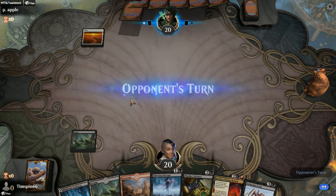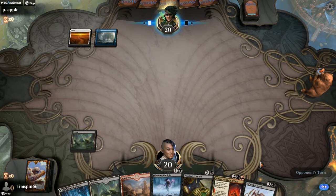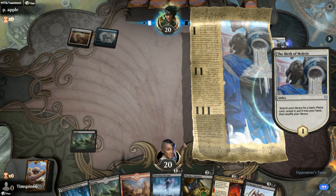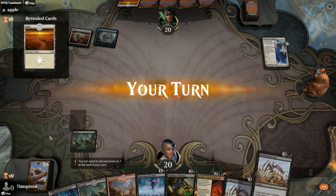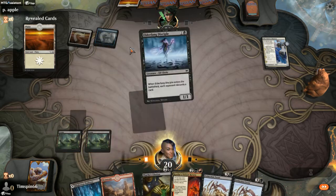Extinction Event — that's a good addition. Okay, Melitus. We'll be able to get something out of their hand here. Not going to show red quite yet.